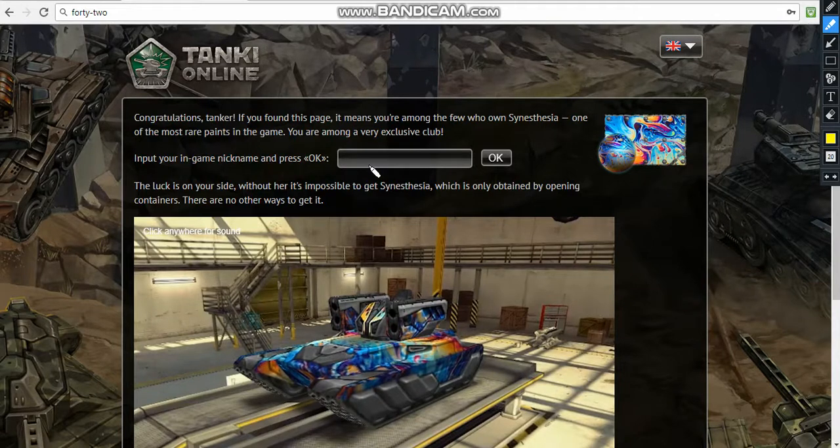You gotta enter your nickname of course - any account that you want, it could be any account. Doesn't matter about the level, it could be recruit level, could be legend, doesn't matter at all. So it says the luck is on your side.